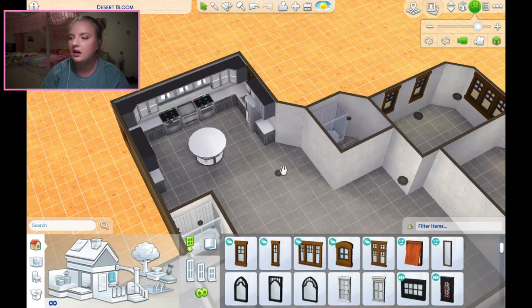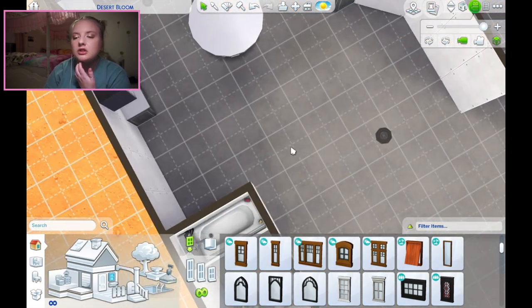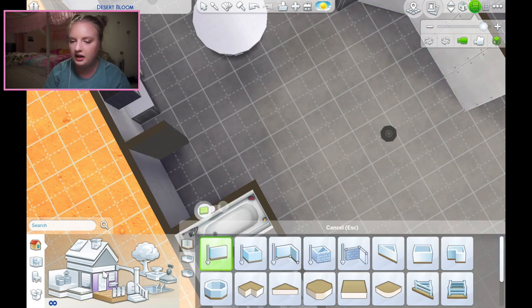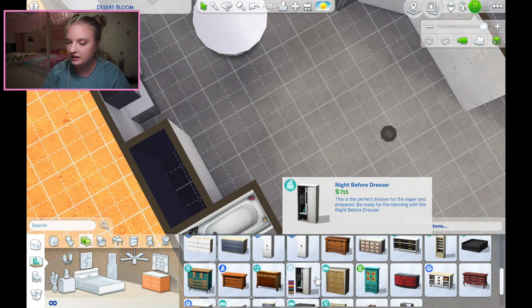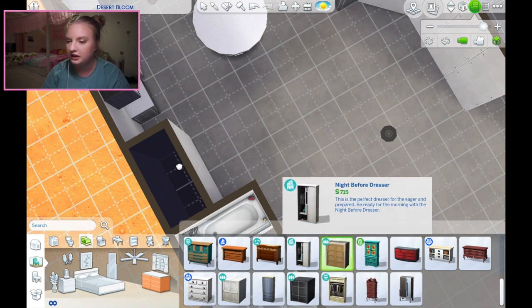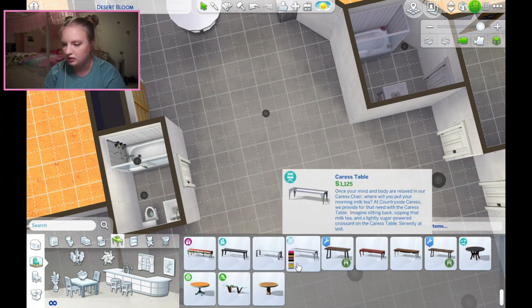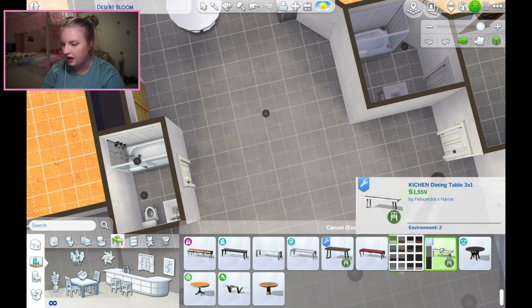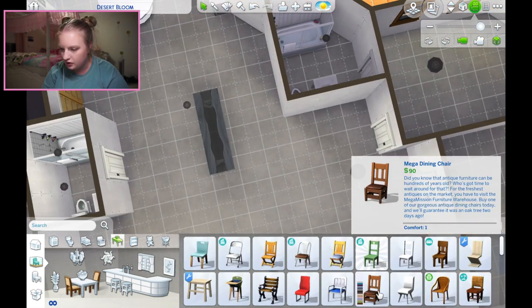I'll floor and wallpaper everything later. Maybe sort of a pantry - what if we did that? Imagine this closet I'm about to put in is a pantry. For the dining area, obviously like a big long table. I might use this custom content just because I really like it - it's the kitchen by Felix Andre and Harry. It's awesome custom content and I think it really fits the vibe of these rich people. Then these kitchen chairs go with it - we'll do that as the dining area.